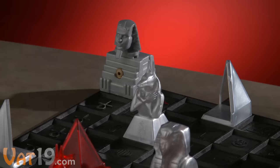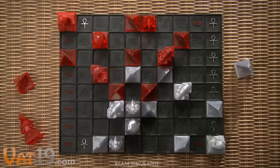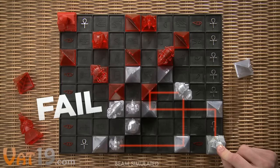Note that the sphinx cannot be moved from its corner of the board — it can only be rotated to shoot the laser a different direction. The goal is to destroy your opponent's pharaoh, but be careful. Twisting a single piece just a quarter turn can come back to bite you.